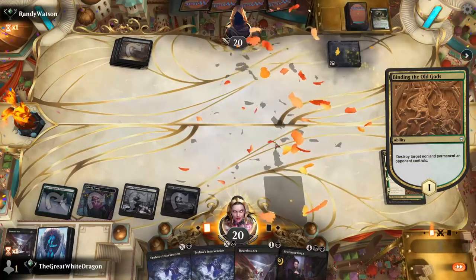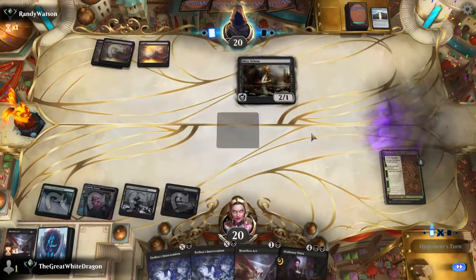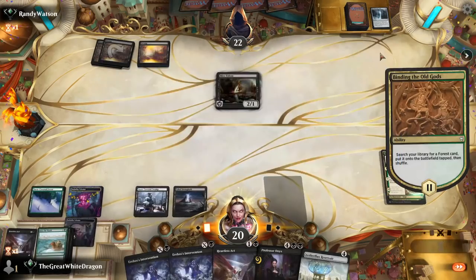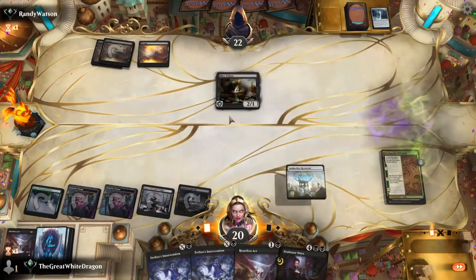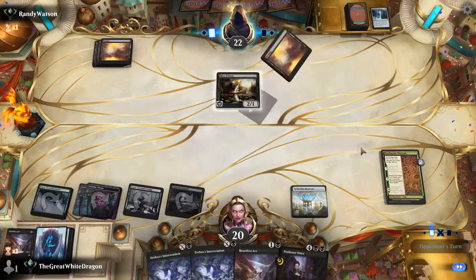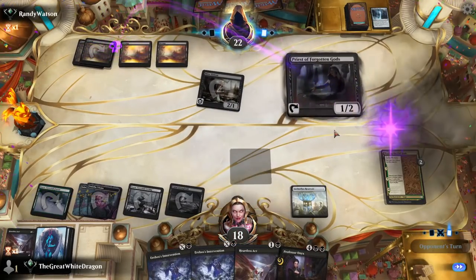I'm essentially playing a 100-counter deck against him. I can exile everything this peasant holds near and dear to his heart. This matchup is 100 trillion percent in my favor — it's not just a million percent.